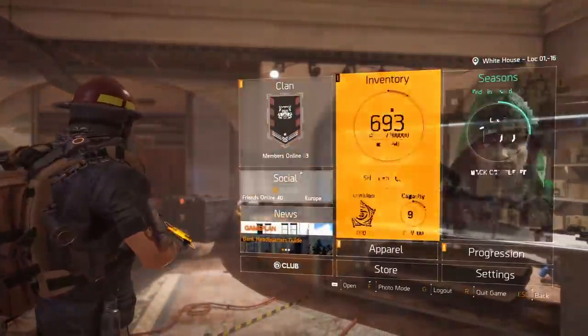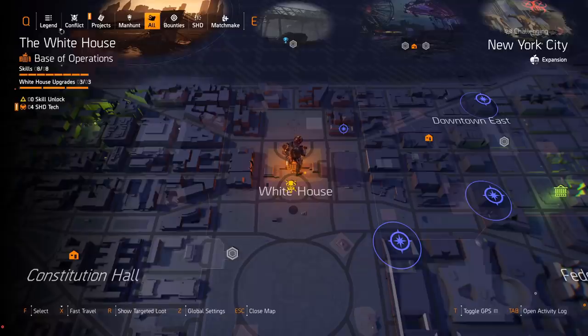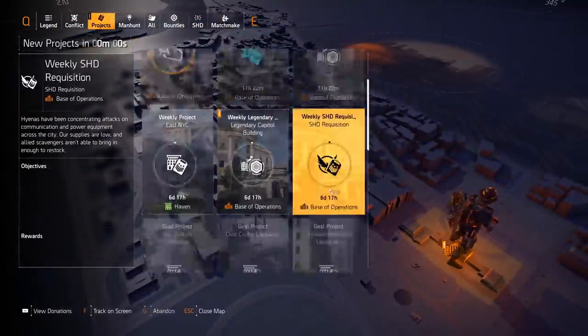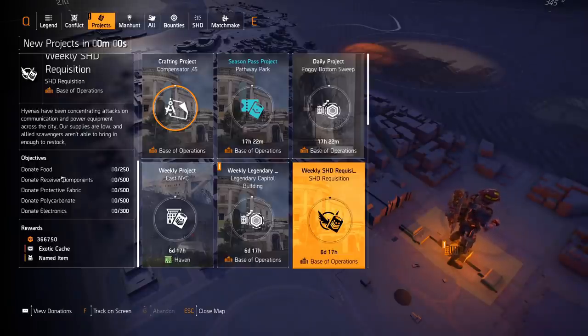Don't forget there are new projects — I would check every single Tuesday. We've currently got one now. I'm aware you can actually get the new exotic pistol, the Regulus, from the project this week, but you would need to have completed the raid. You also get an exotic cache for completing the SHD Requisition. All you have to do is donate 300 electronics, polycarbonate, protective fabric, receiver components, and food. It's really easy. You get experience, a named item, and the exotic cache.